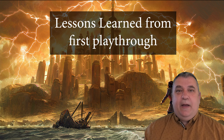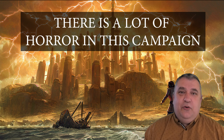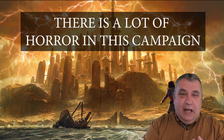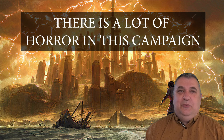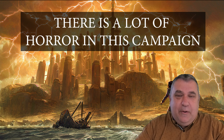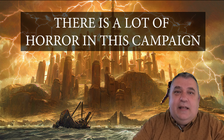Going back to Carcosa, here are some things we would do differently. The first is dealing with horror damage — there is so much horror in this campaign. You need either very high will scores, cards that allow you to boost will scores for tests, high sanity to start with, and ways to recover or soak it. You'll get way more sanity and will damage than you could possibly think you're prepared for, and it proved to be a very decisive factor in why we did not win.